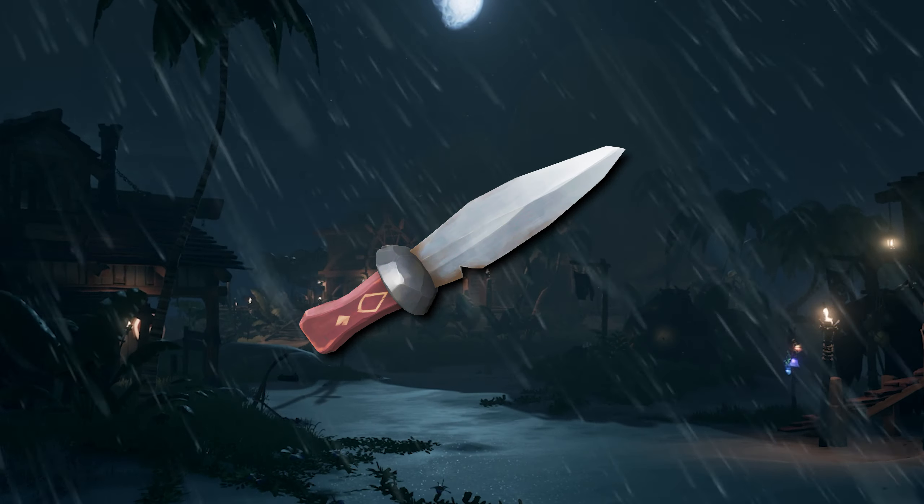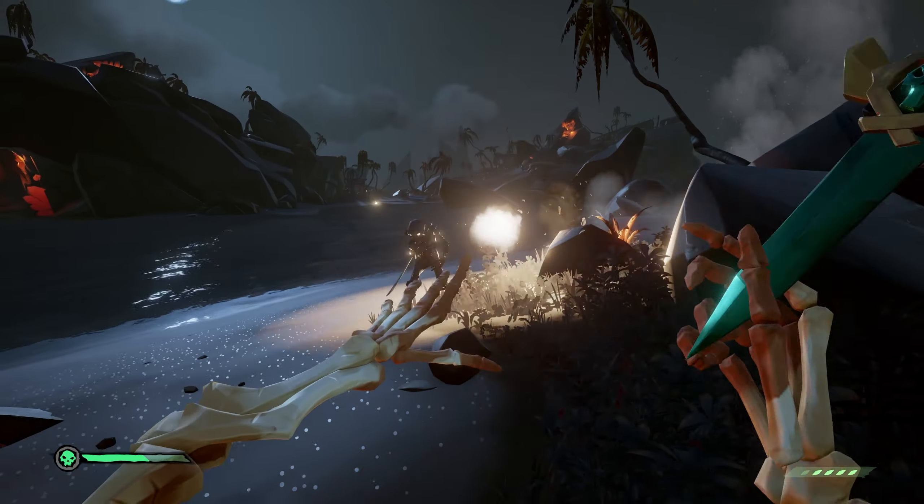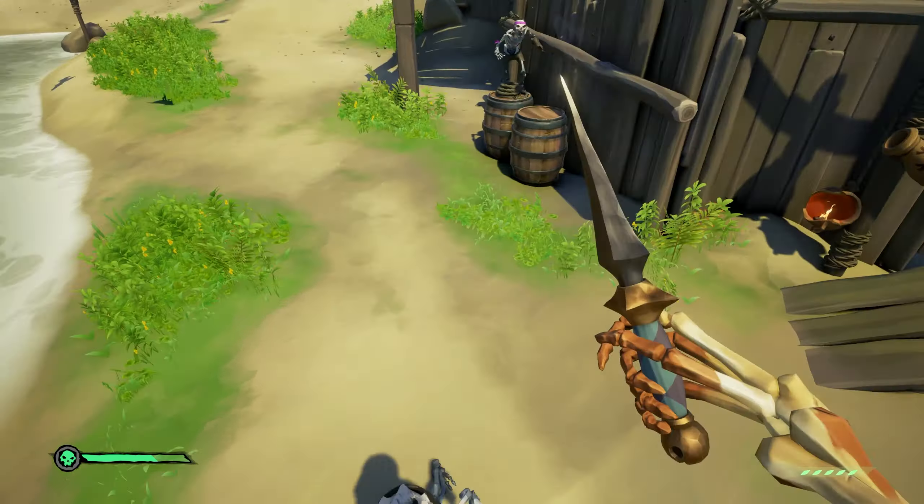The Sea Dog Throwing Knives can be unlocked by finishing Grade 5 of the Backbone Stabber Commendation, which is a short grind that only requires you to defeat 150 skeletons. As far as I know, this can be done with any type of skeletons with any of the throwing knife attacks. These knives will also cost 7,000 gold.